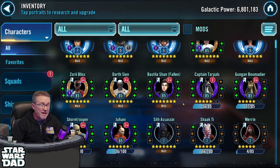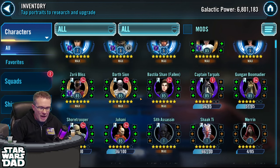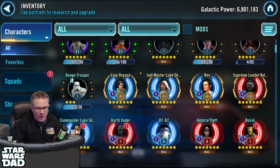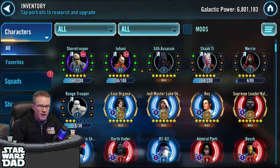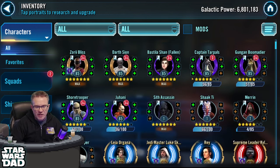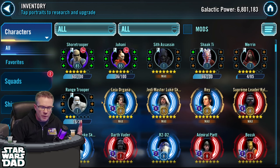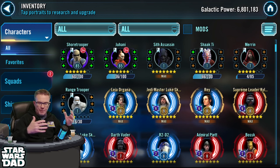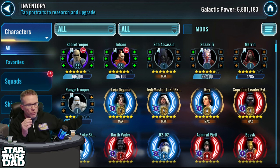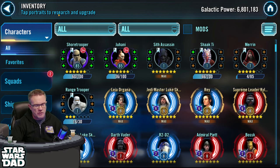I need these shards available so I can get these guys to seven stars and start relicking them. I am sharding for the future right now — we are sharding our GAS hole, our Darth Revan hole, our assault battle holes. Here is Juhani being sharded. I've got Sith Bastila, Fallen Bastila done. Shak Ti is my last piece needed for GAS. I'm getting characters for my Night Sisters for that assault battle. Short Trooper and Range Trooper I'm sharding separately — Range Trooper for Rebel Roundup to max it at tier three, Short Trooper for Endor Escalation to get to challenge tier three.